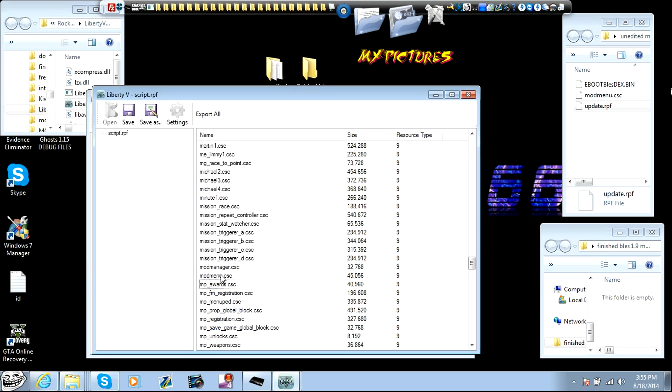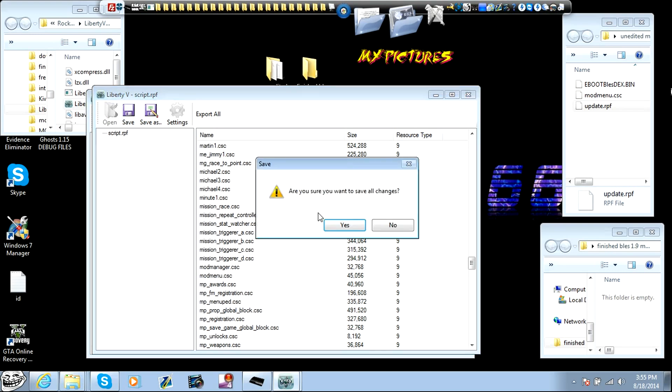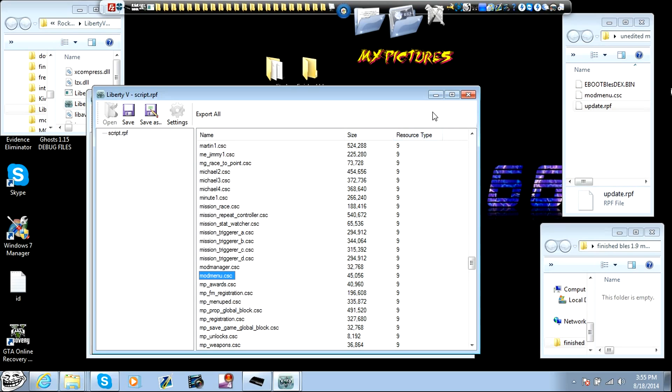You are three-quarters of the way done. Now that the new mod menu is in here, you're going to click save — do not click save as, click save. We're going to save it. Yes, I want to save all changes. It's done.